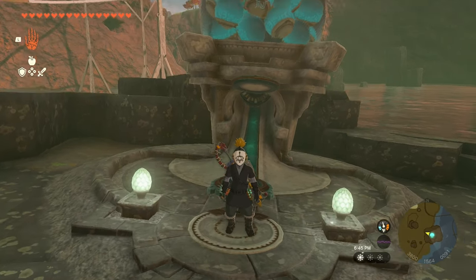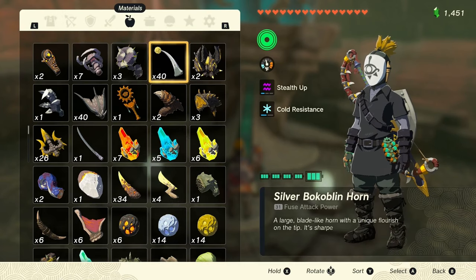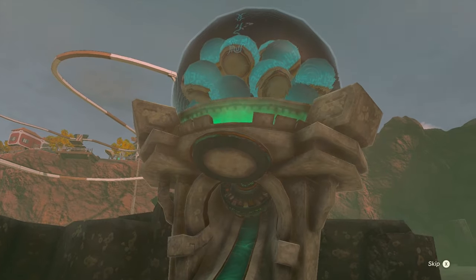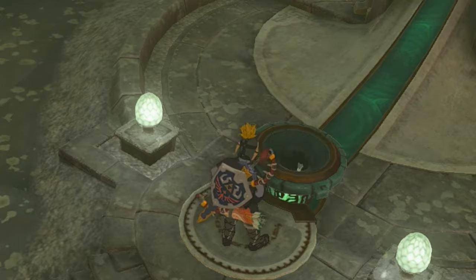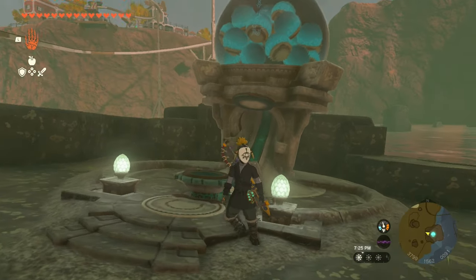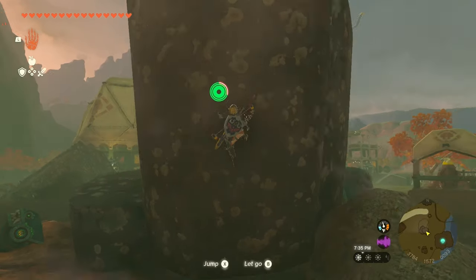Now what we're going to do is store a bunch of the item that we're duplicating in the dispenser. I recommend getting something that you have a lot of to do this. I'm going to use some silver bokoblin horns just because I have a ton of them. Let me go ahead and put all these in — this could be a little time consuming. Now I have all my stuff in there. The fan broke for some reason but it's still clogged, so we're good. Now we're going to do the duplication glitch, which I taught you guys before. There's a nice ledge right next to this Zonai dispenser, so I recommend using that.